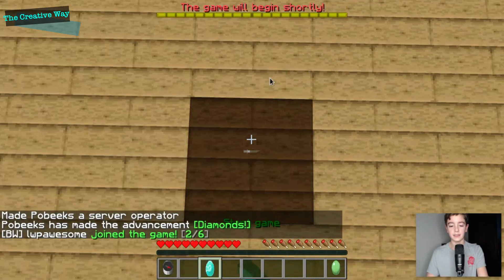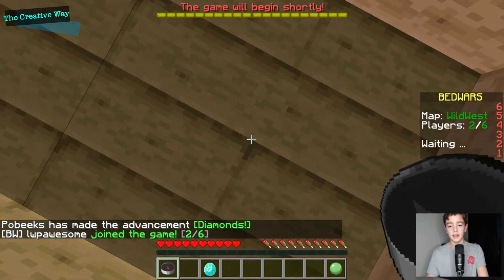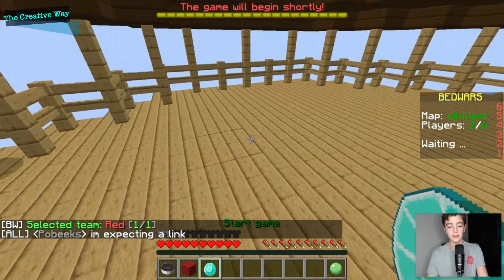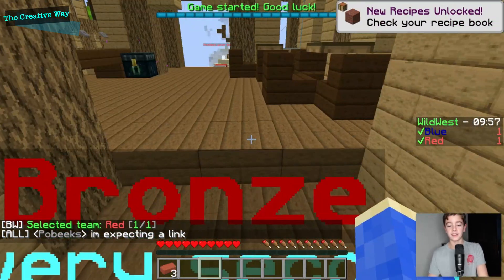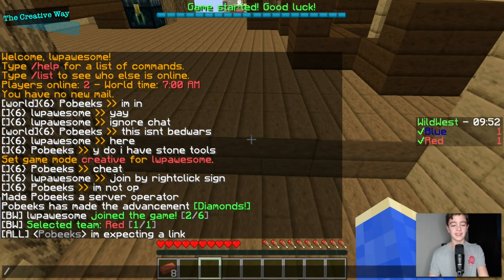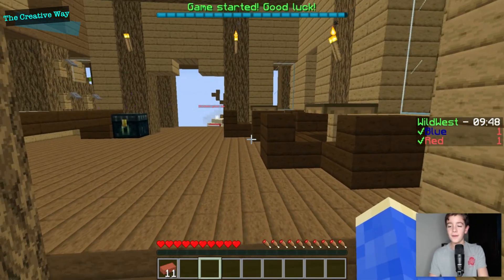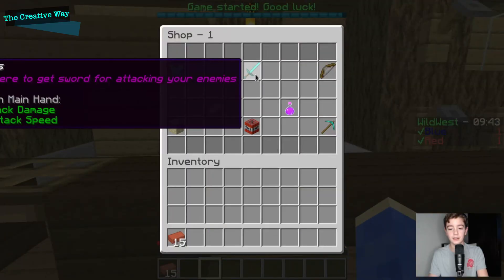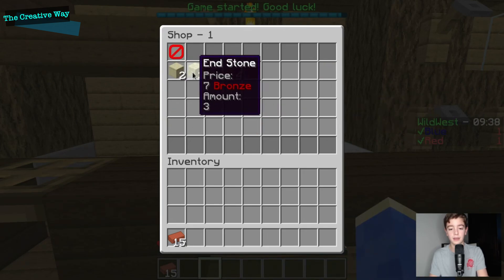They uphold reasonable and just business practices by acknowledging client and creator feedback, and are continually improving their platform. Make sure you check them out with the links below to find unique plugins for your Minecraft server. He is in the game and we can go ahead and choose our team. We have chosen the red team and the game has started — we have bronze.